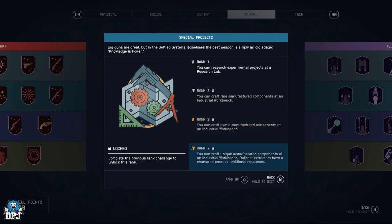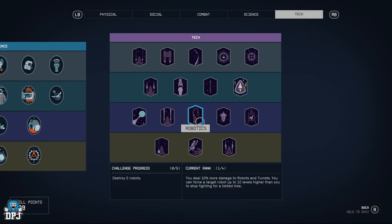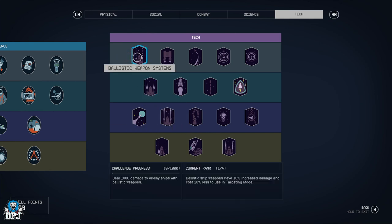Special Projects — you can research experimental projects at the research lab, craft rare manufactured components at the workbench, craft exotic manufactured combat components, then unique manufactured components at the workbench. Outpost extractors also have a chance to produce additional resources. If you want to find unique and cool things, the science tree is going to be a lot of fun.